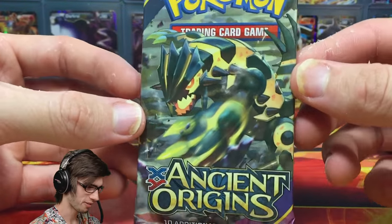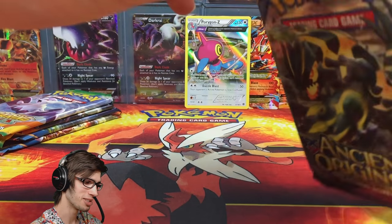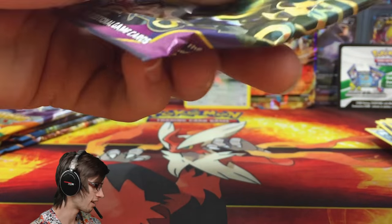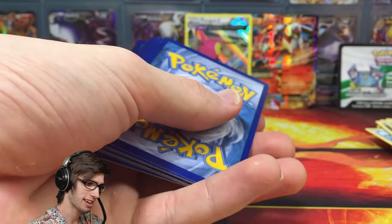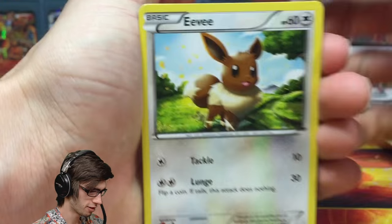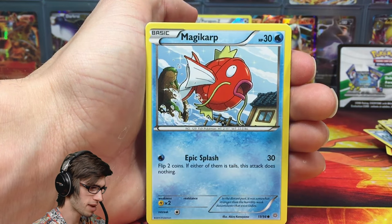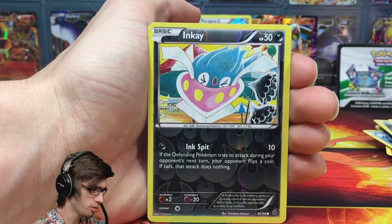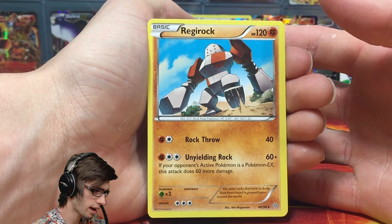We've managed to pull something, which is always a positive sign — because once you start to pull, you don't stop in these premium collection boxes. Ancient Origins came through with one pull. Next up is Roaring Skies. We've got Ninjask, Swablu, Voltorb, Tropius, Shuppet with Block, Double Dragon Energy, Latios Spirit Link — and my sister is crying in the background having a sulk about something.